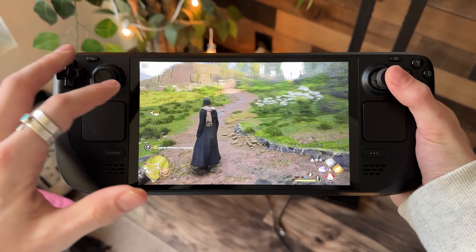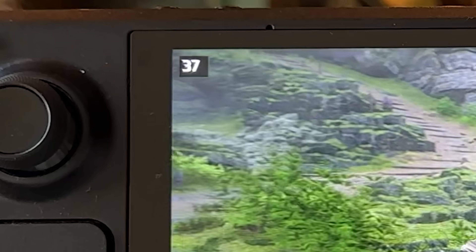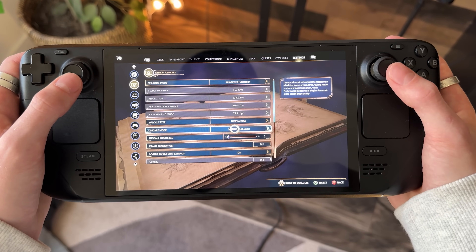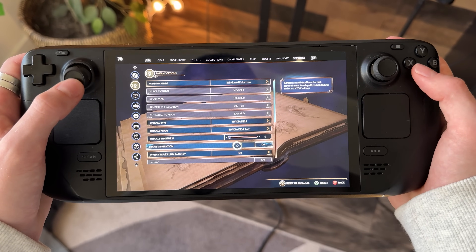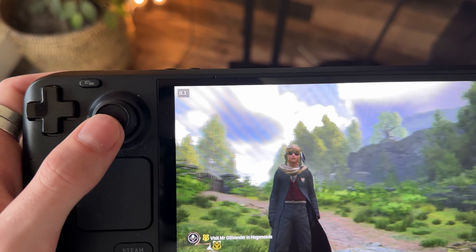This is Hogwarts Legacy on the Steam Deck at low settings, getting around 35 FPS. With frame gen turned on, boom — 72 frames per second, and the latency isn't bad either.